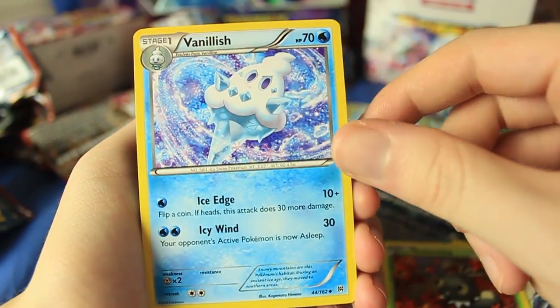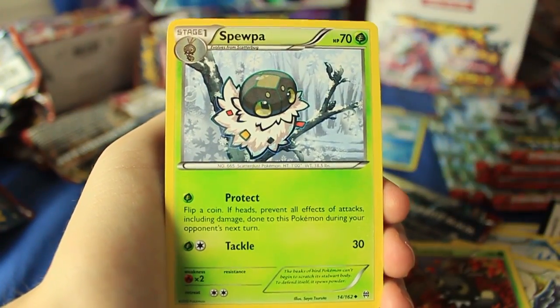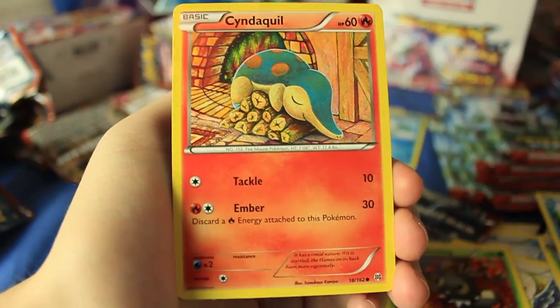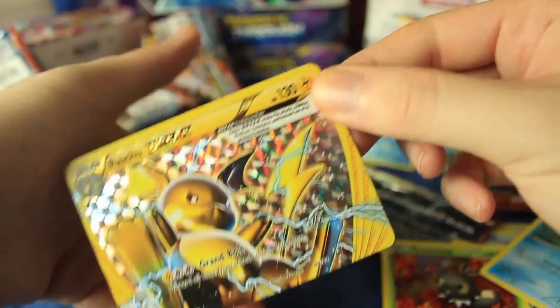And the one Break we have. Here's a Snorlax, Spewpa, Bronzor, Froakie, Phanpy, Cyndaquil, Staryu — oh my gosh, we got a Raichu Break! What the heck — is this box normal? Are the pulls normally this ridiculous for X&Y Breakthrough? Because this is crazy!